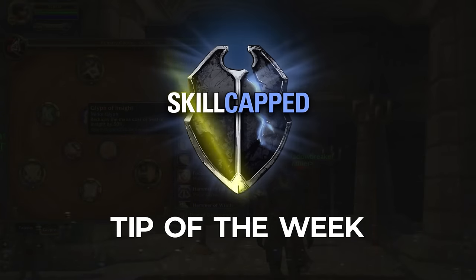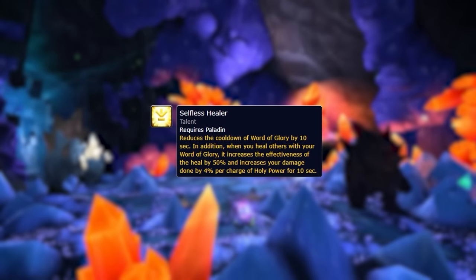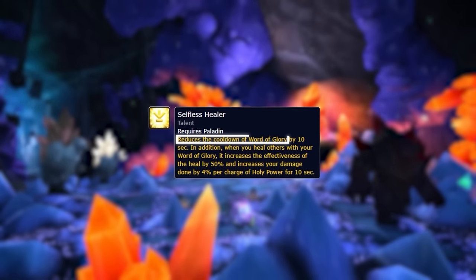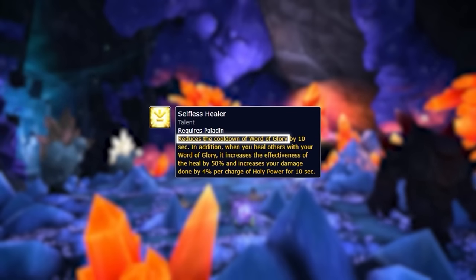Here's an exclusive Skill-Capped tip to help you get started in Cata PvP, coming directly from our new Classic course. Selfless Healer is a fantastic talent — it drops our Word of Glory down to a 10 second cooldown, which allows us way more survivability. But that's not its only purpose: reading the second part of its tooltip, it can also increase our damage by up to 12% every time we use Word of Glory.